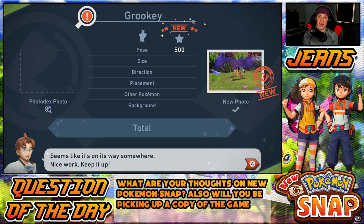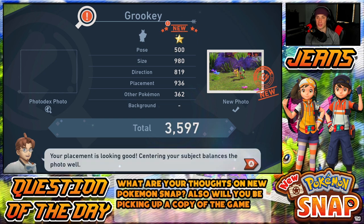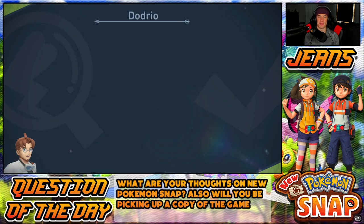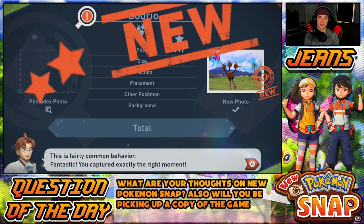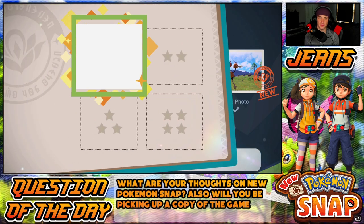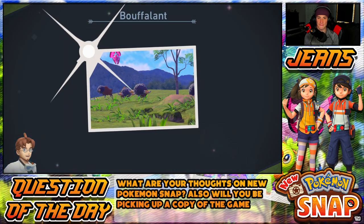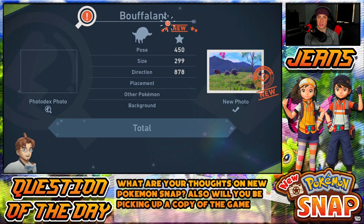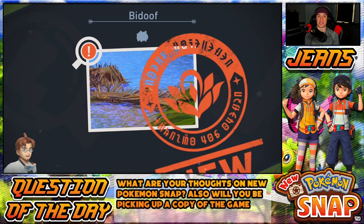I got my boy Grookey — I'm digging him. I probably should have read what the professor said. No background points — I don't dig that. Got my Dodrio baby, this seems like a good picture. I think we need a one-star, two-star, three-star, and four-star picture in order to complete the Photodex — or maybe the Photodex just needs one picture of each Pokémon. We'll find that out later.